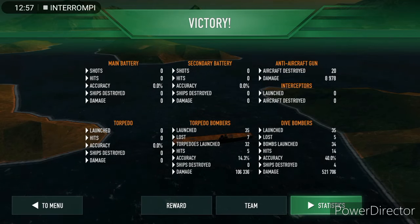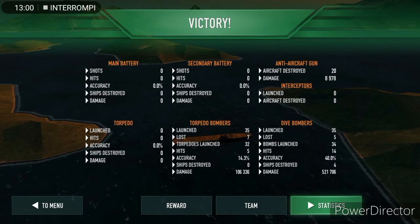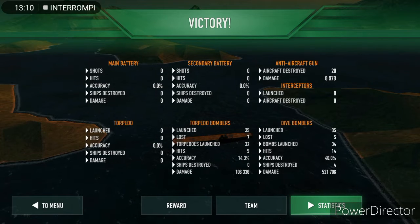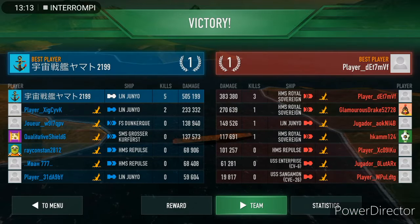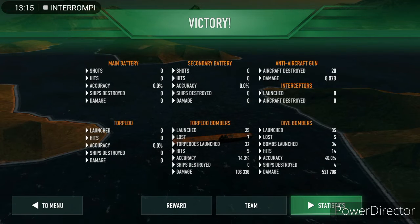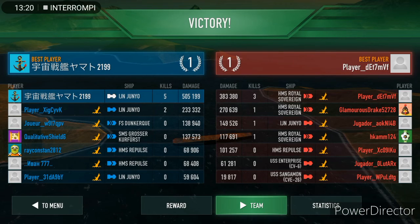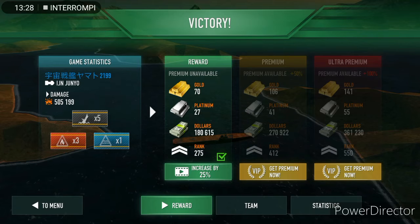We mostly used torpedo bombers, even though we launched 35 bombs and hit 14 instead of five. Most of the damage came from dive bombers. Final damage numbers were around 521k and 106k — good damage overall, very nice.